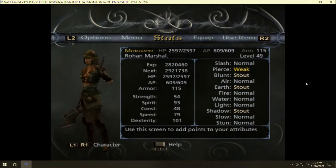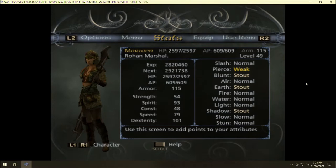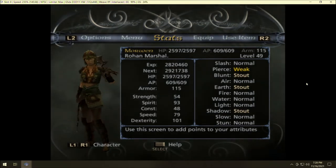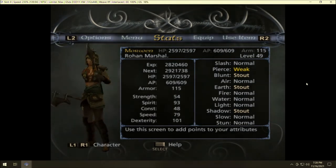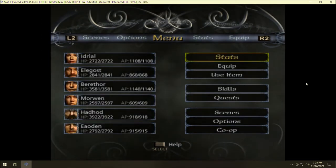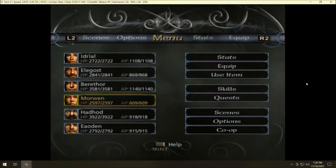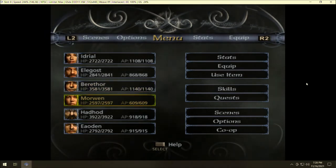Even if you do build constitution, she'll be a little more survivable, but she needs to be doing damage — otherwise there's just no use for her at all. She's at least fast; she's got a pretty decent speed stat and a pretty decent dexterity stat as well. Let's go over what I have done, though I don't know if it's necessarily what I recommend. Keep in mind I'm about halfway through the game, so some of her gear could change quite a bit.